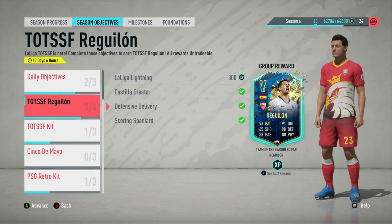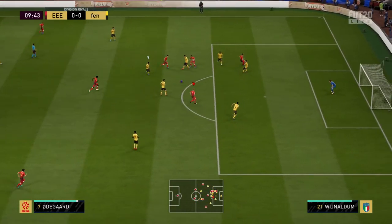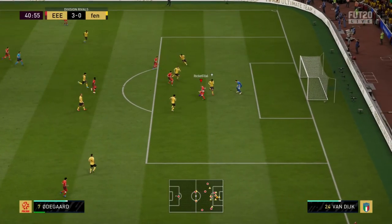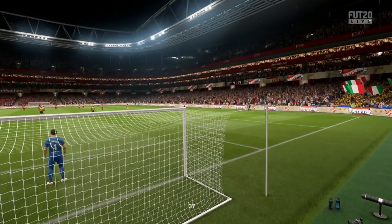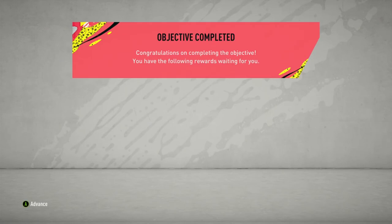The final and most time-consuming objective is La Liga Lightning — score or assist in eight separate rivals wins using La Liga players with minimum 86 pace. Bartra has 85 pace which is a bit short, but I had Correa, Kubo, and Odegaard. Kubo passes to Odegaard and Odegaard finishes — they're both 86-plus pace so that took care of that. I also scored a goal with a Magiri spin header and my opponent rage-quit. It is eight wins though, so it will take a while — this took me across two days because I was doing both Mariano and Reguilon at the same time.